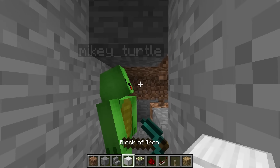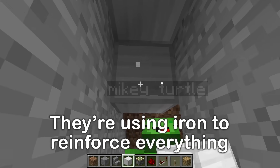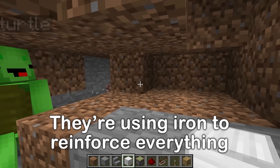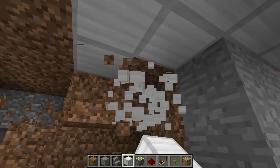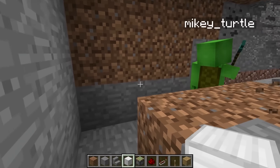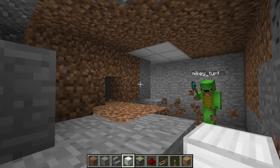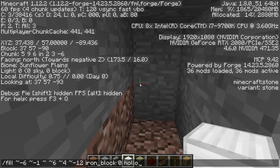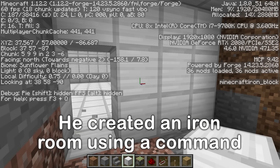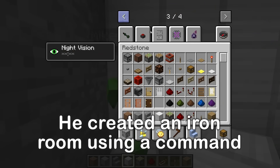That makes sense. I know a faster way to build this shelter — I'll use a command to create a big room made of iron. Better make it huge, actually. How's that? It's nice! Just gonna check upstairs. I love it! Now we need to install a door — one that matches the rest of the shelter. This thick-looking one should do. It'll withstand the rain of diamonds!